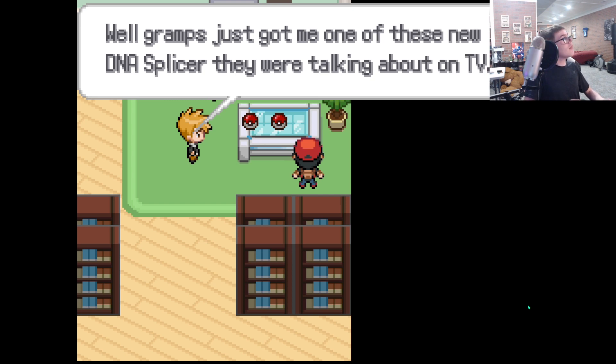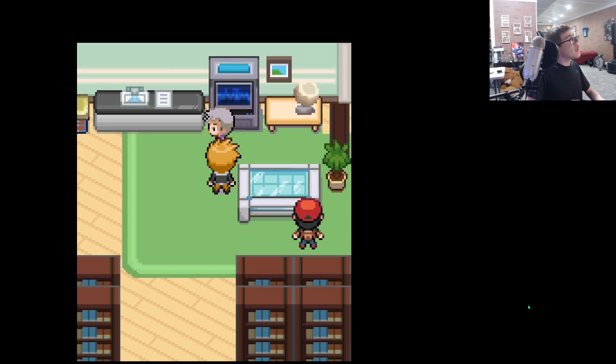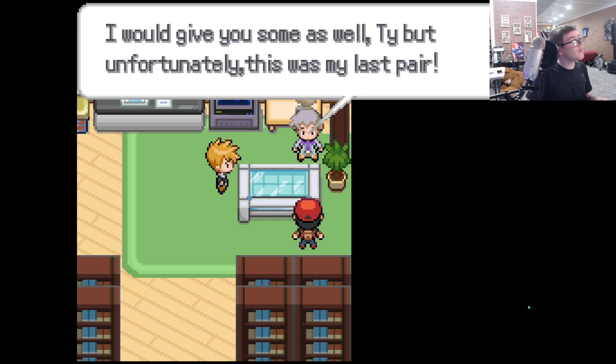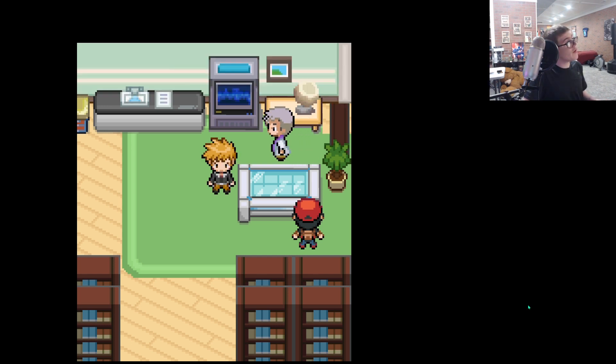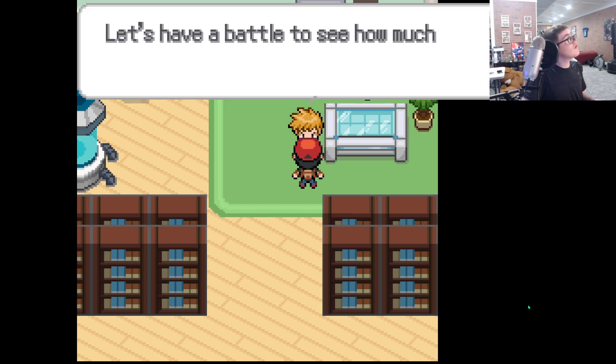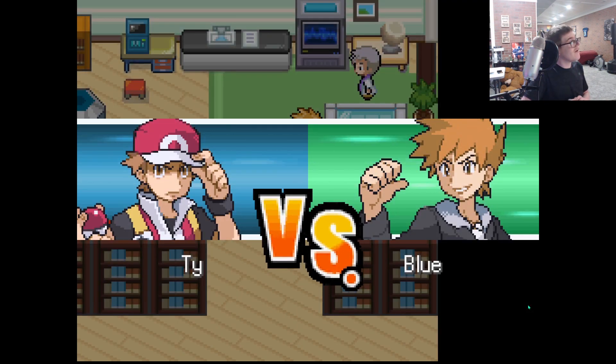Gramps got me one of those new DNA Splicers they were talking about on TV, so I guess I'll take the other two. Wait, he gets to fuse both of them? Oh wait, he gets a Charizard and Venusaur? Oh God. They're combined though — isn't that going to be like overpowered? Oh, he's going to battle me. Oh God.